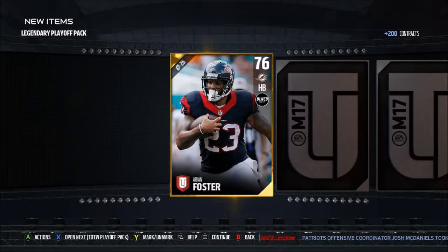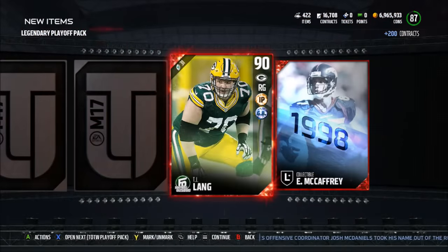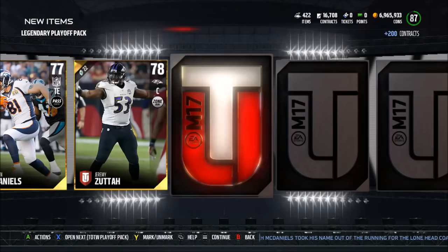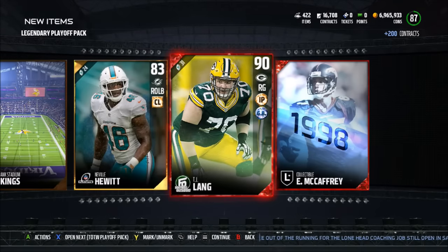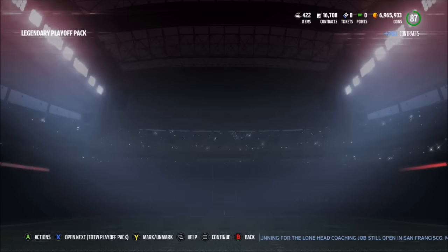Team of the Week and legendary pack remaining — please bless my packs. We get Arian Foster and Ed McCaffrey. Then TJ Lang — that's a really good pull, he goes for around 90,000 coins. We also get Lawyer Malloy and a Jerry Rice collectible. Down to the last pack, but TJ Lang is a very good pull with 90 run block and 92 pass block.